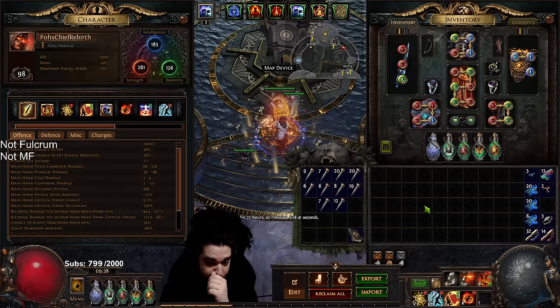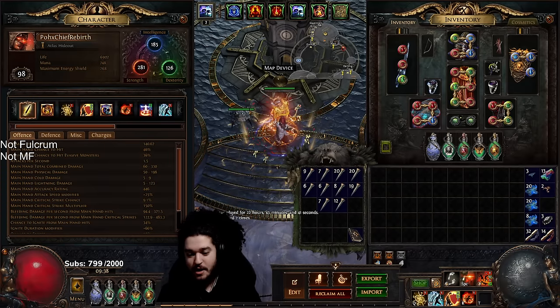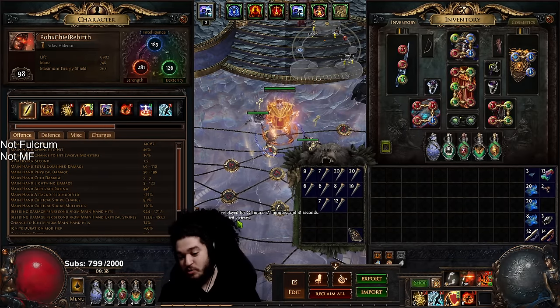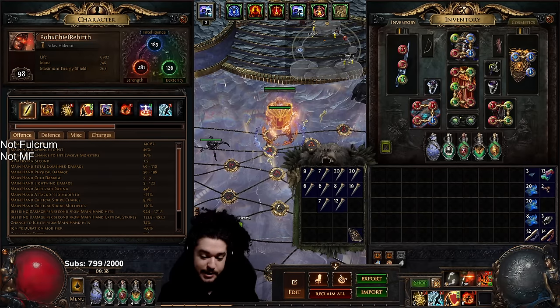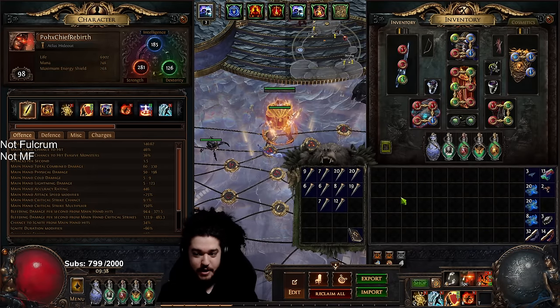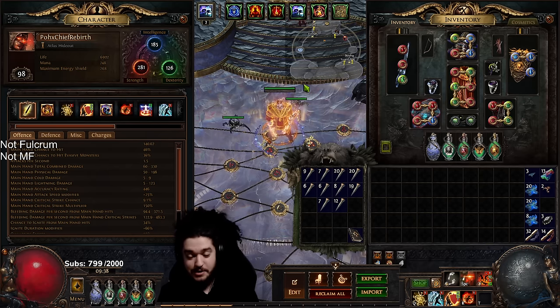We've played for about 22 hours now. We've had a couple of stupid deaths — literally two. The only actual death we had, because I remember I was talking about being immortal, was a double empowered double ghosted delirious Kosis at the end of a map who actually managed to kill our character. We pretty much AFK'd the entire Simulacrum.